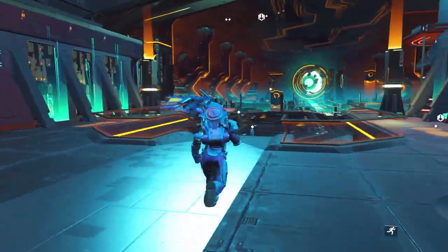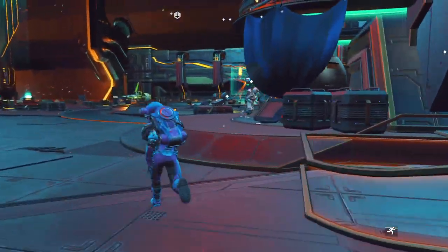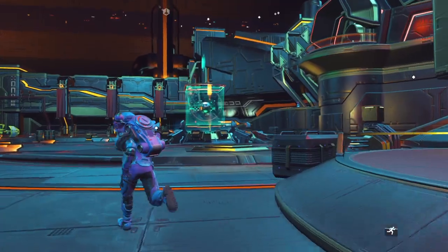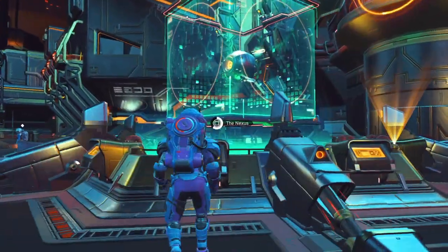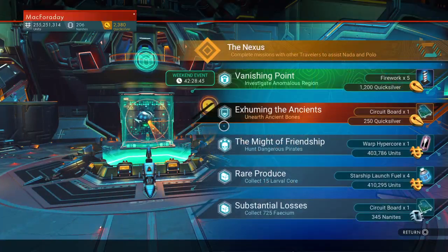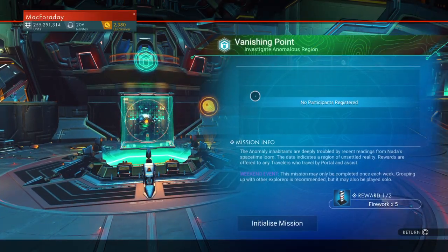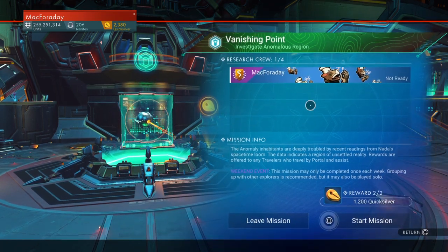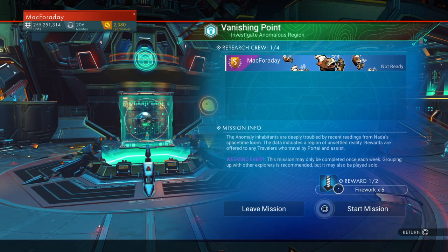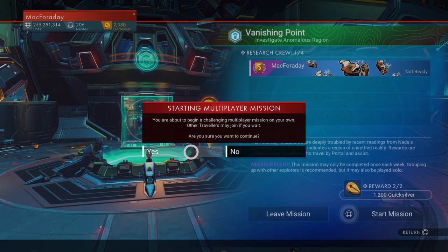We'll go look at the only place where you can see it, which is when you're getting a mission at the Nexus. I actually need to get the weekly mission right now, so I guess I'll do that in this video. When I initiate, that's when my banner appears and other players could see it if there were other people accepting this mission.